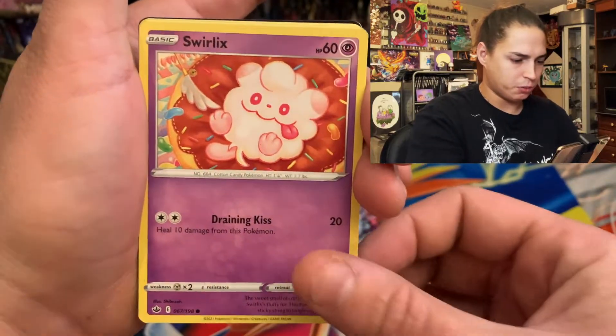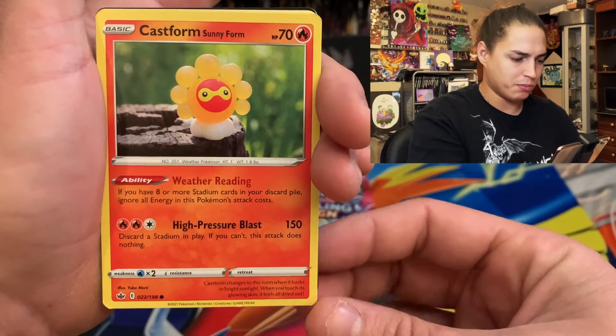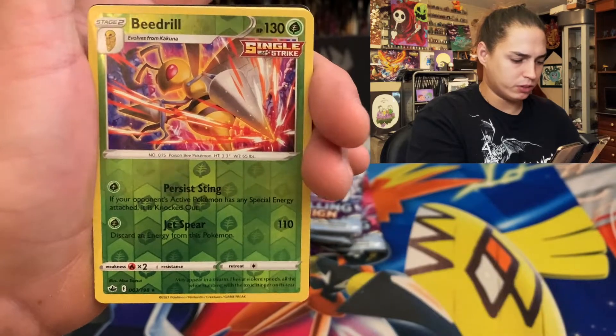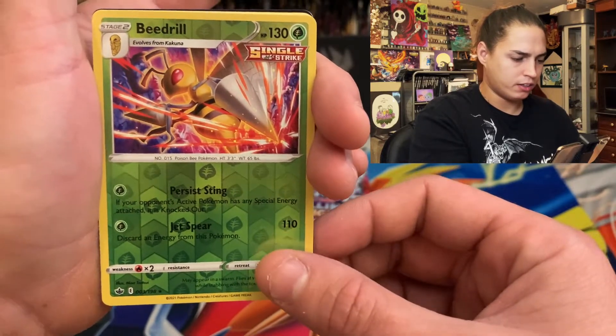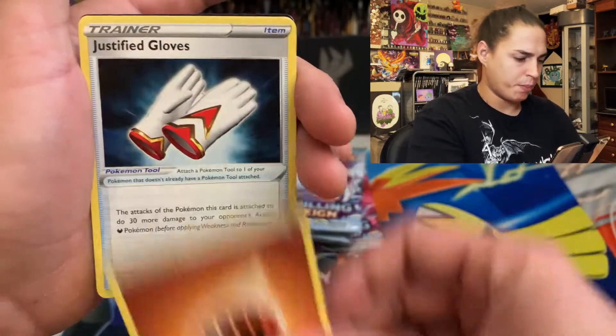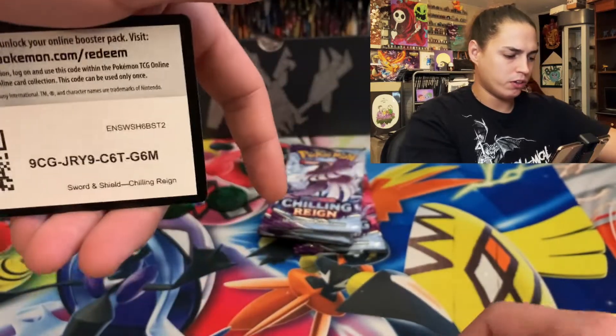Pack one: Chilling Swirlix, Galarian Yamask, Castform Sunny Form, Beedrill Reverse Holo Rare, and a Malamar non-holo. Rapid Strike Energy, Justified Gloves, Lucky Energy, Porygon 2, Cogard.